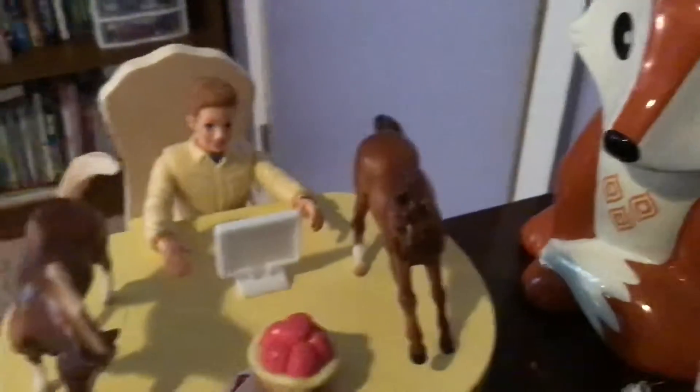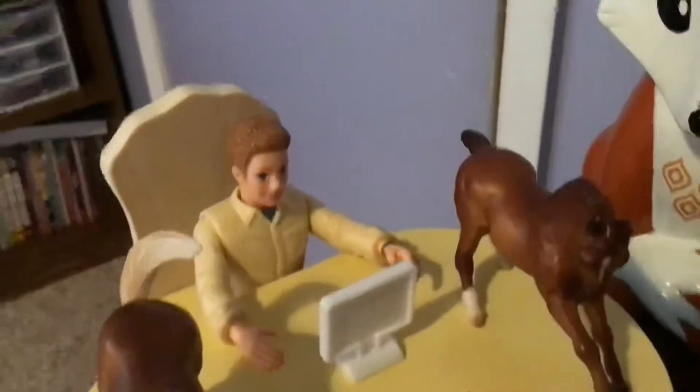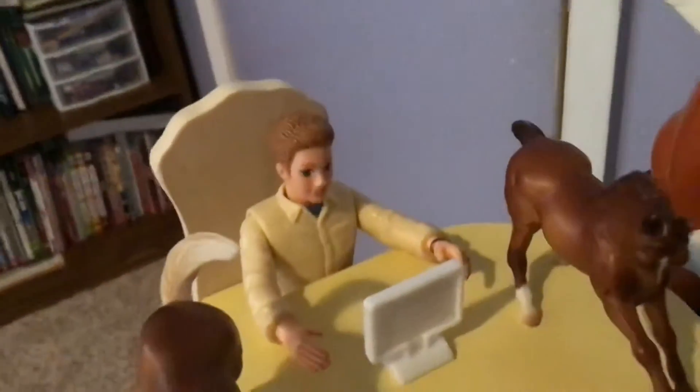These are my two colts, and they are both brothers — this is Habanero and this is Jalapeno. Here you have our boss of the stable, or the owner of Brook Hill Stable, and his name is Zach. Right now he's on the computer on the home screen, and he's always busy.